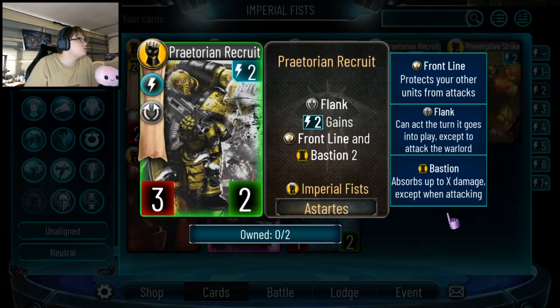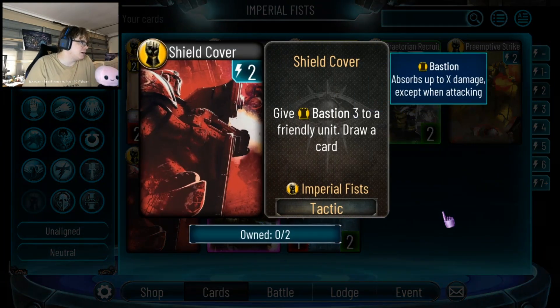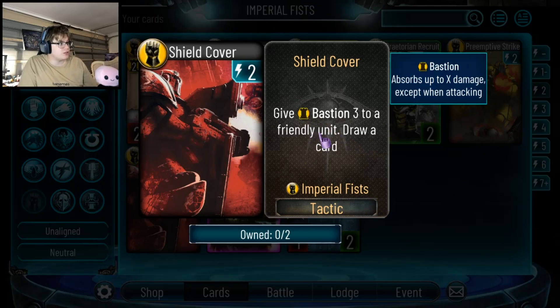The Recruit is a 2-drop 3-2 with Flank that can pay 2 to gain Frontline and Bastion 2. Early game: flank something you need to kill. Late game: you've got a 3-4 with Frontline for 4 total. That's not terrible — the fact it's got both options makes it very strong. Brent Diff Strike gives Sneak Attack to a friendly unit; if it drew you a card I'd see it being played, but it doesn't so probably not. Shield Cover: give Bastion 3 to a friendly unit and draw a card for 2 energy. That's Heal 3 draw a card for 2 — compare it to Phi Alpha — this card's great and will absolutely be played. To draw a card costs 2 energy based on Horus's ability, so any 2-energy card that draws and does another effect is a good card.